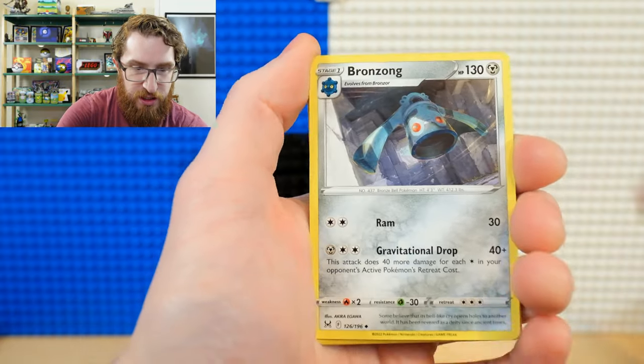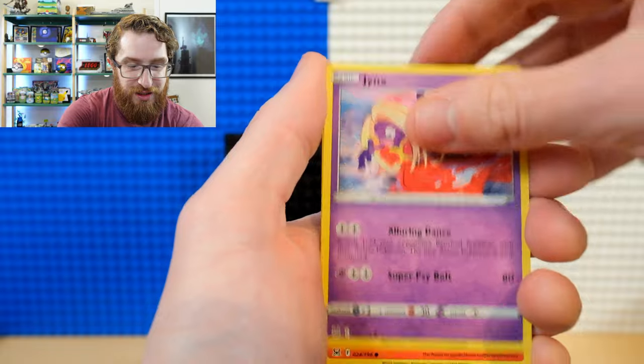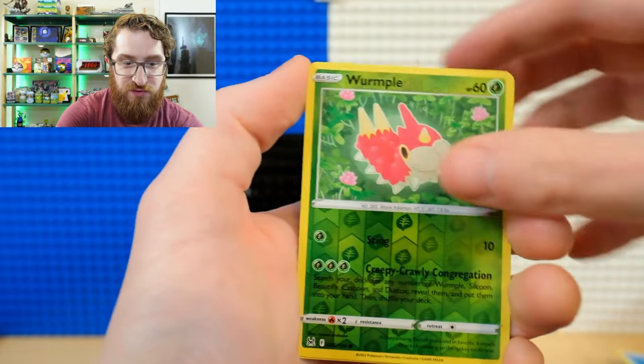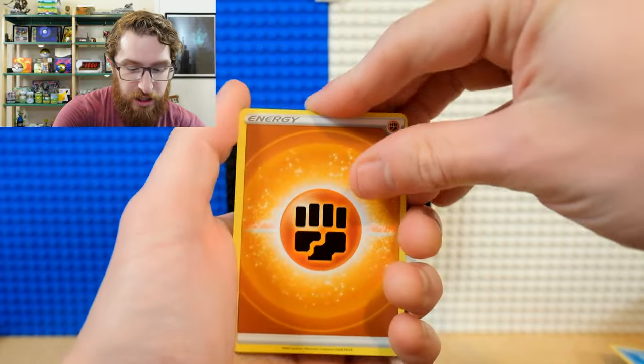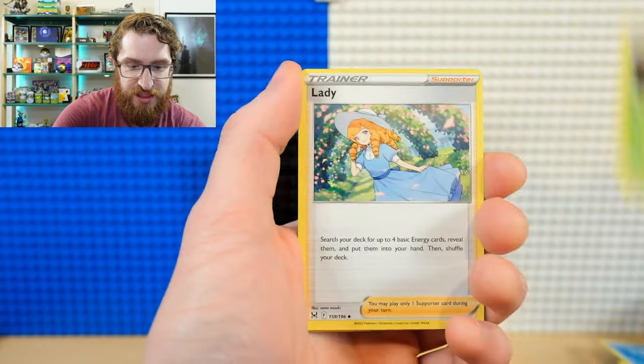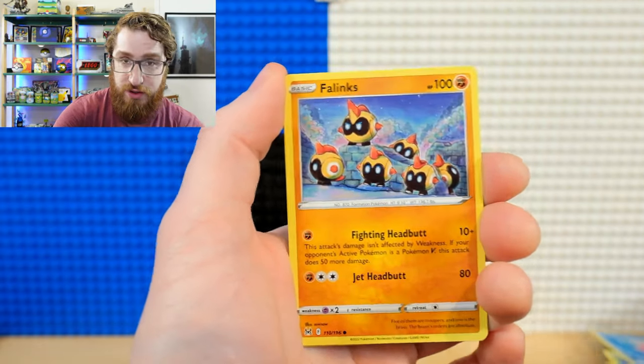Zappy Energy, Bronzong, Komala, Litwick, Oddish, Luvdisc, Reverse Holo Wurmple, and Cramorant. I want to make a Cramorant single prize deck. Single prize, meaning in the Pokemon trading card game the objective is to take your opponent's prize cards — facedown cards that you set before the match starts. A single prize deck means you created a deck around single prize Pokemon, only worth one prize if they get knocked out. So it makes your opponent really work for those six prizes.